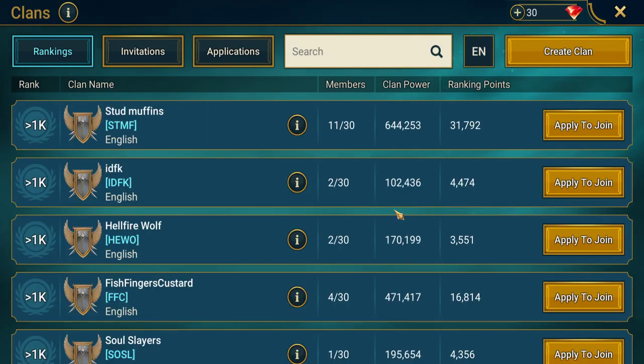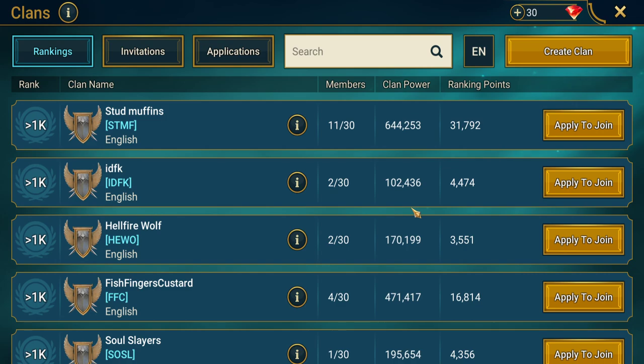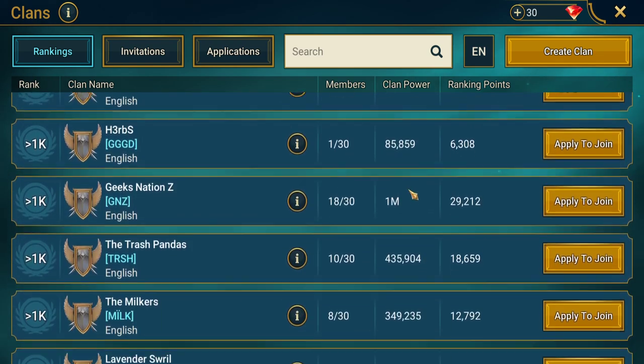Clans are just teams of people that can accomplish goals for points to rank up. As far as I'm aware there's no major benefit from that, and the only reason to join a clan at the minute is to be able to attack a Clan Boss. When starting off, unless you've got friends to play with, you can just jump into a free-to-join clan. Right now this list only shows 'apply to join' clans — we want one with a direct join button.